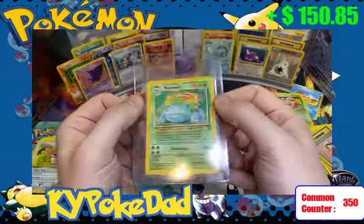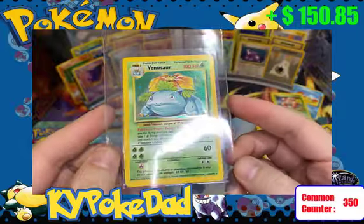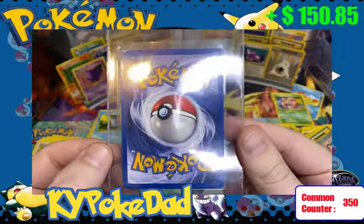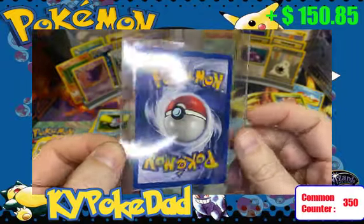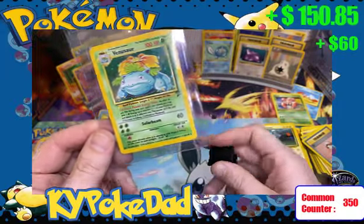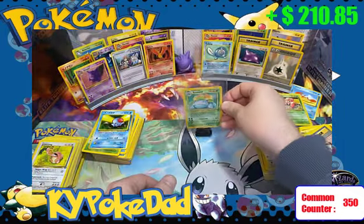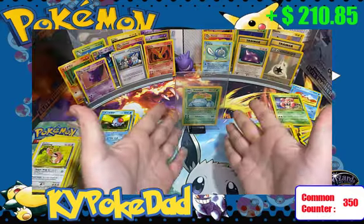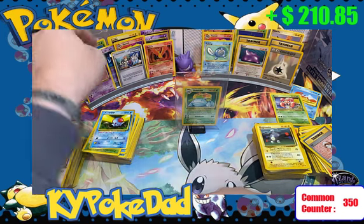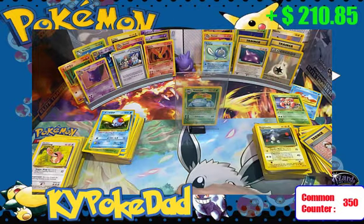Oh my gosh! This is Base Set 2's Venusaur — we have the Base Set 2 Venusaur with the holo! We have hit the money card. I thought the $10 Zapdos was the winner. Let's look at the back of it — this is beautiful. Without grading or anything, this is a $60 card. So we're up to $210. This is going right in the middle of the holder — one of our subscribers made this card holder for us. I cannot believe we ended up with a $60 holo Venusaur in great condition from Base Set 2.